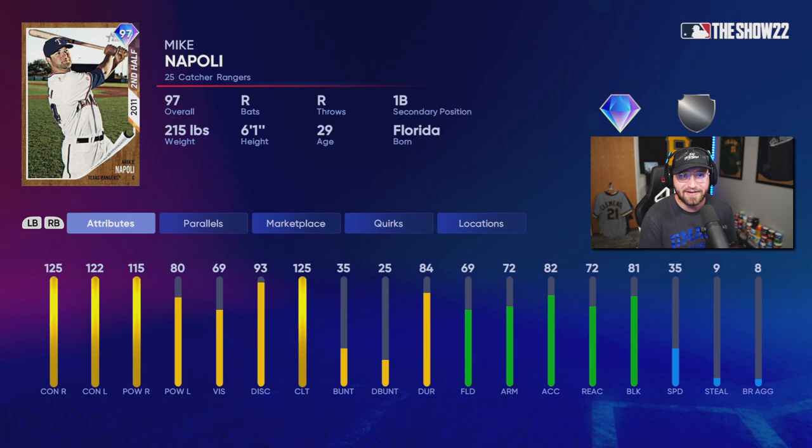125 contact versus righties, 122 contact versus lefties, 115 power versus righties, and 80 power versus lefties — which is the threshold for the perfect fly ball to be a home run, so that's good. Surprisingly, they gave him pretty good defense. I wasn't expecting the silver defender level, thought he'd be lower, but p5-ing him he'll be at 74 — very doable catcher. And 35 speed — not the slowest, not the fastest, not bad at all.